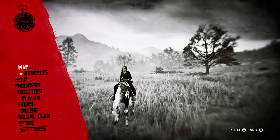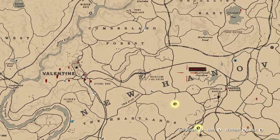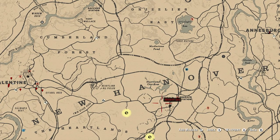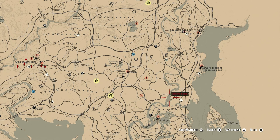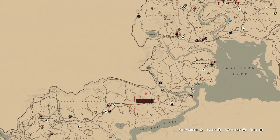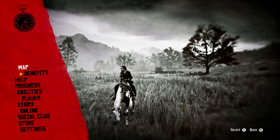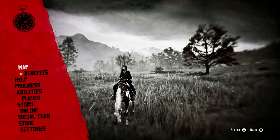For loon skinned, there are a couple of spots you can go. I usually do mine right around the Heartland Overflow, but there are also a lot of loons in the Blue Water Marsh area, which ties in with the wetland animal samples from the naturalist role — so I'll probably look for them there. Otherwise, Lake Owanjila, just northwest of Strawberry, is a really good spot; there are a couple sitting in the southeastern corner of that lake.